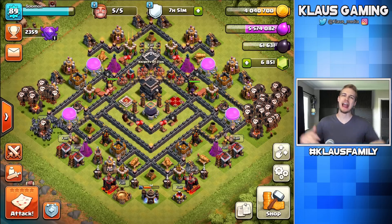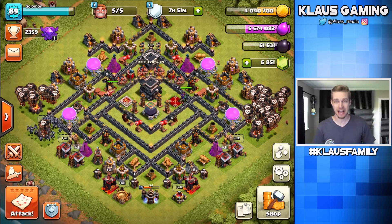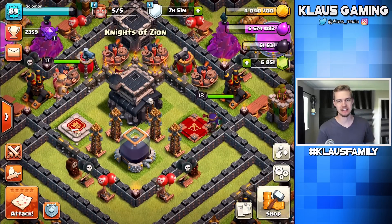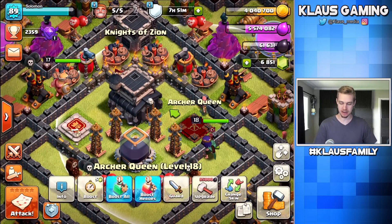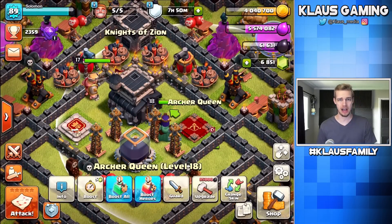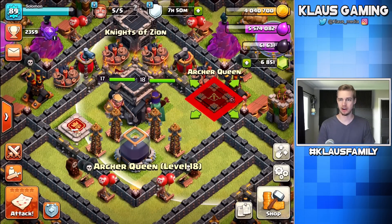Hey family, what's going on? Klaus here, and welcome back to our Town Hall 9 Let's Play, where our queen is awake at level 18 once again, and we need to upgrade her, if we can, to level 19. That is 85,000 Dark Elixir. I've only got 61, so we're a little ways away from that.